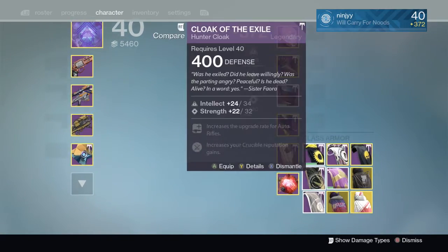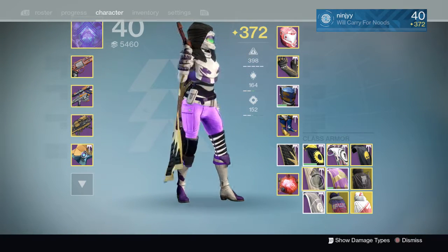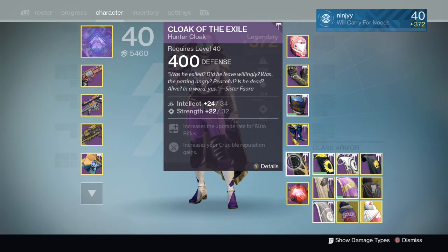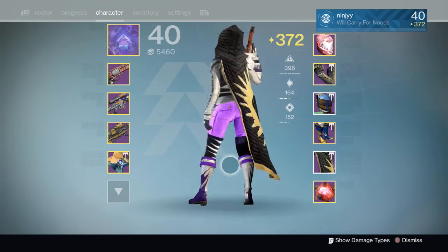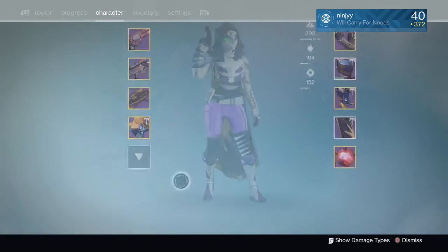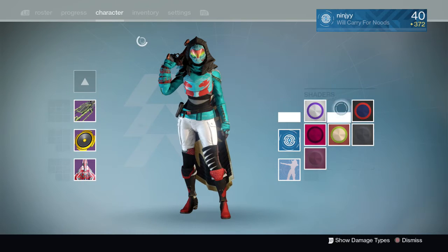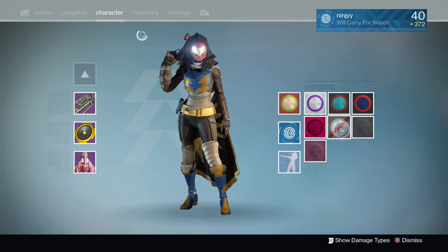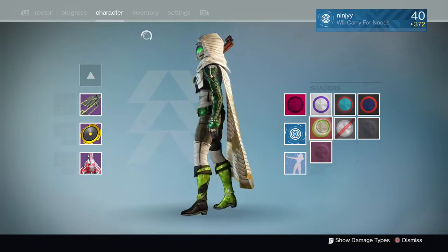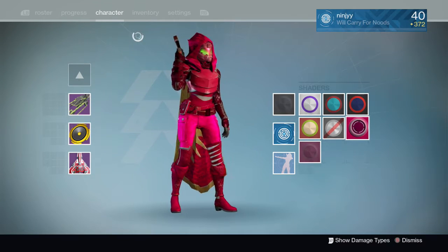Next up we have the Year 1 Trials of Osiris Cloak, also one of my favorites. This is actually the Year 3 version of this cloak — I have a Year 1 version somewhere in my vault. Super, super awesome cloak. I believe they did make it so that it changed colors now — it didn't used to change colors. Where's the shader that'll change colors? There we go. Yeah, so it does change colors now. It used to always just stay black. Now it changes. Holy pink! How beautiful!